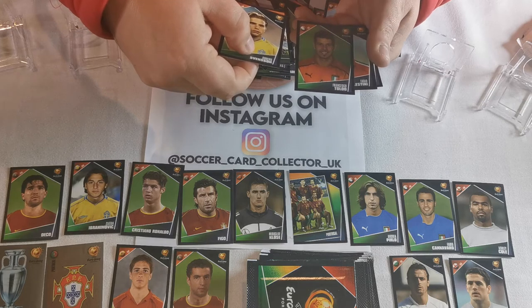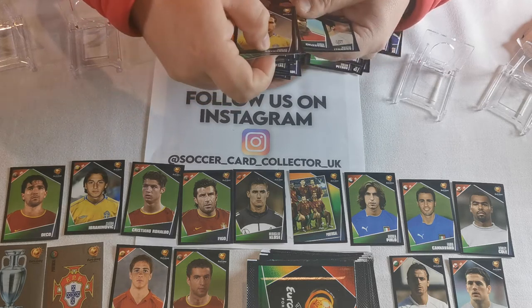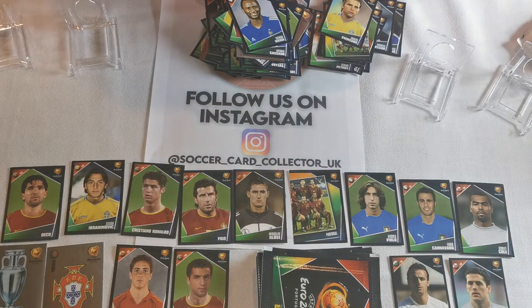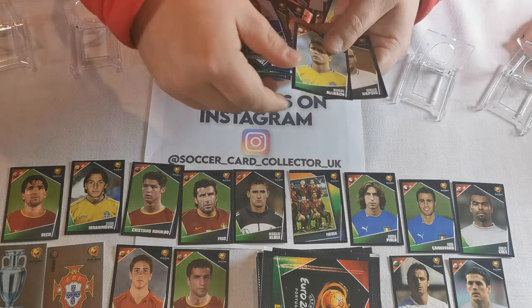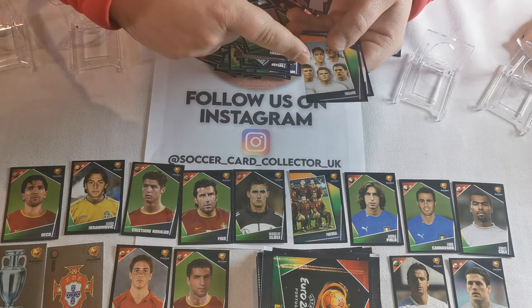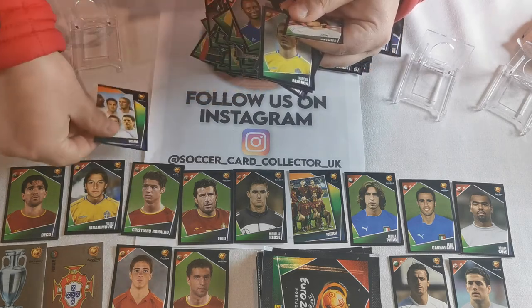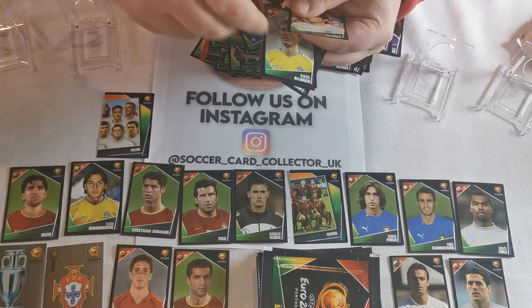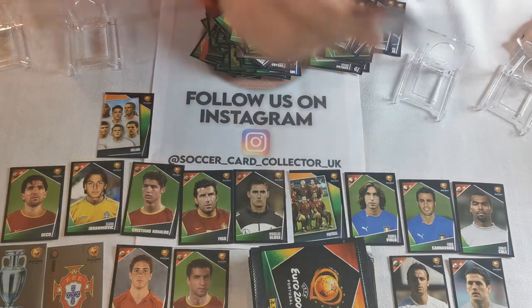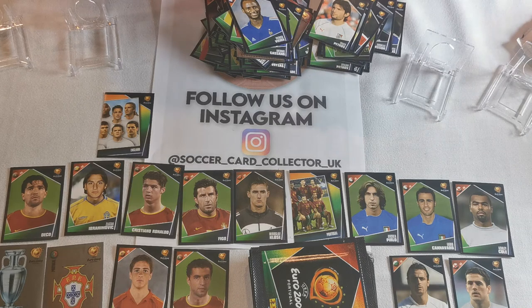Astoldo - great goalkeeper. Guys, it's great fun. You need to get one of these boxes. Stop buying coins on FIFA Ultimate Team and just invest in the real stuff - this is real. I've got the other half of England, so after the video I'm going to put the whole England team together - and that one has got Rooney, with the other half going next to it.